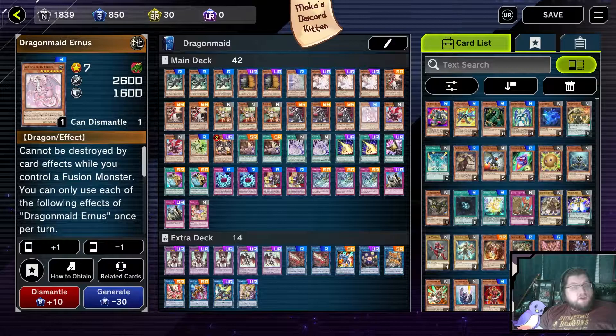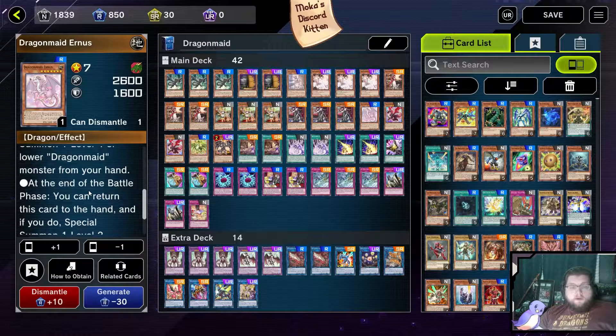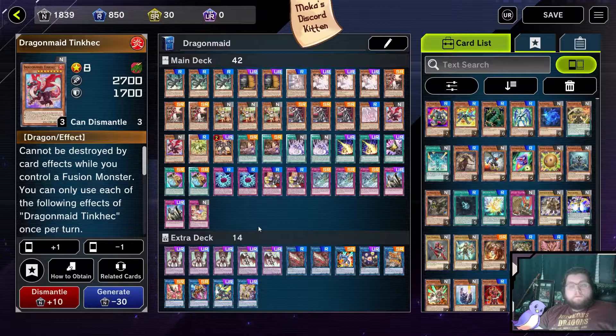She is our level 7 target for Nurse, and on top of that she can also go into Chamber. Additionally, Ernest does have the quick effect of allowing us to special summon one additional Dragon Maid by discarding her into the graveyard. A lot of the bigger ones have battle effects or card effects that discard them to get them in the graveyard, because the little ones can summon the big ones back.